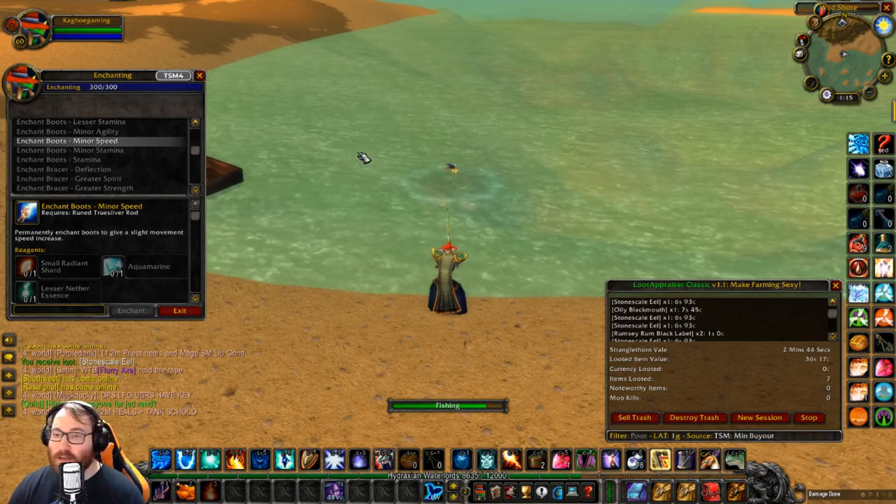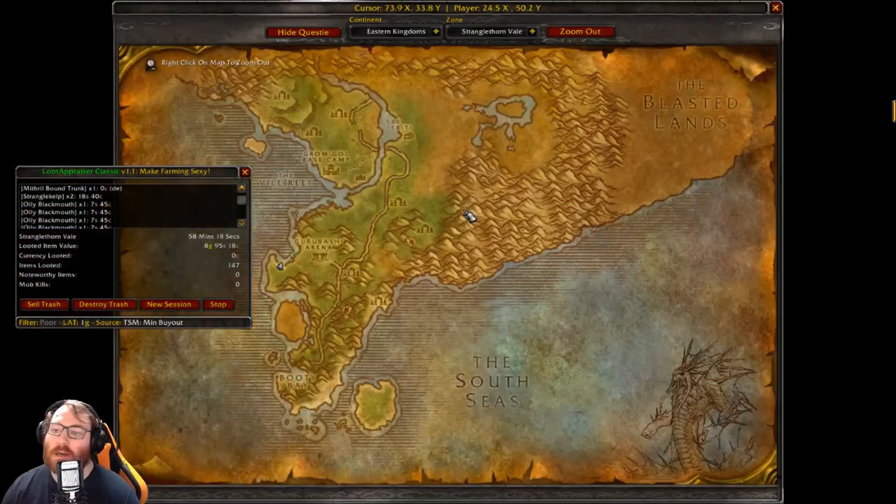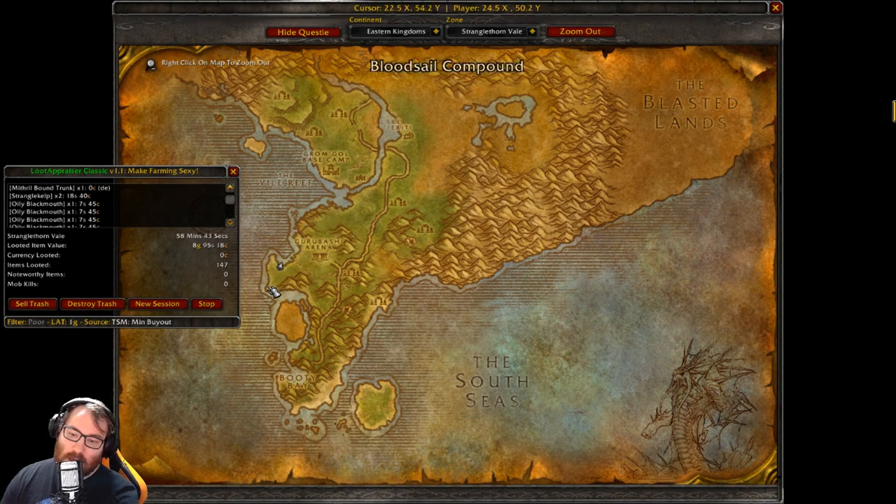Alright guys, we're back approaching that one-hour mark. I just wanted to show you a quick revision to this path. At first I started just going from here to here, but because of how pools work, I found it much more effective to start either down here, go up, cut across to Grom'gol, straight through here — and you can find the same exact pools all throughout this coastline. Then you come here, go down, loop around, cross the water, look along this coastline, and cut through to the entrance.